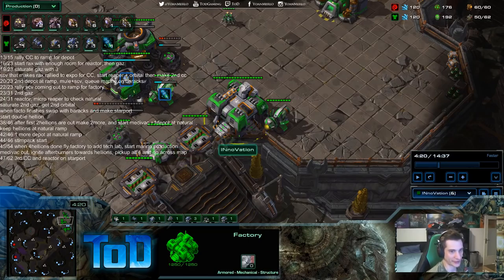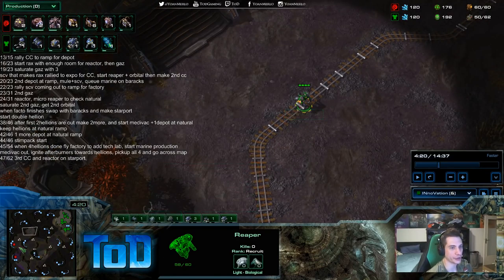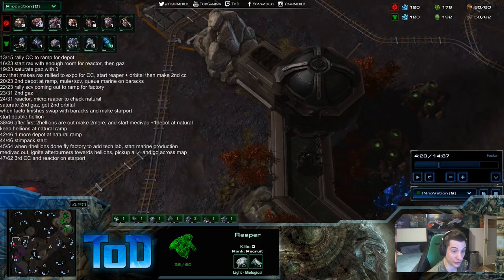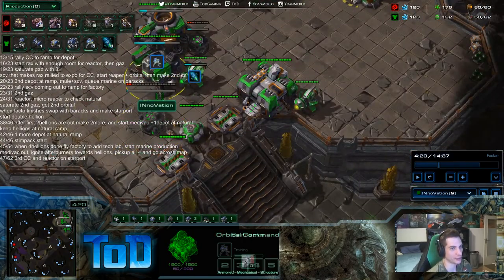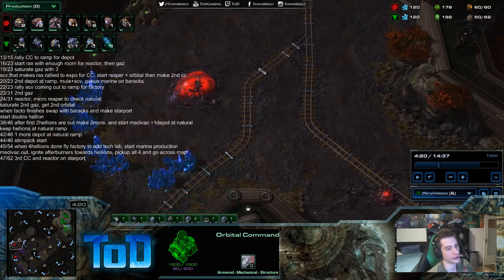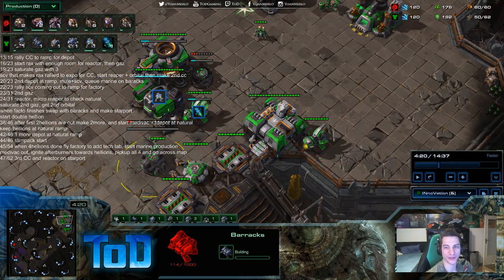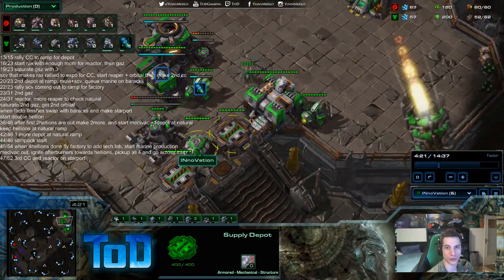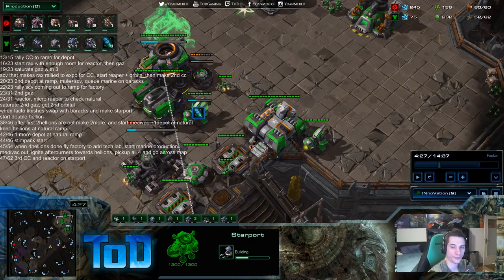At 50 out of 62, this is when your factory just finished. At this point, if you had scouted a bunch of roaches, you should be on high alert and start a tank. But if you scan the third base and see 15 drones transferring there, you don't need a tank — you could get double eBay right now. Just adapt. At 50 out of 62, he starts one more racks, racks on empty reactor, depot at wall, and then one more rack.